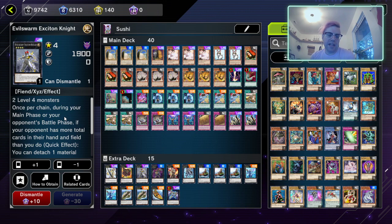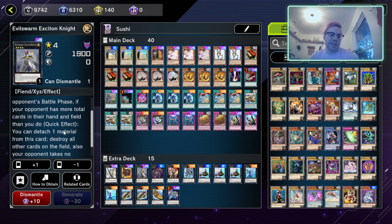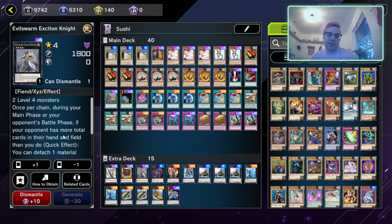Evilswarm Exciton Knight — once per chain during your main phase or opponent's battle phase, if your opponent has a total of more cards in hand and on the field than you do, you can detach one material from this card to destroy all other cards on the field. Your opponent takes no further damage this turn. This is a quick effect usable during your opponent's battle phase or your main phase.